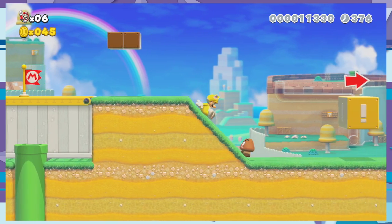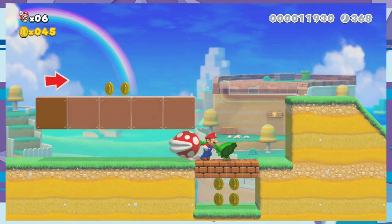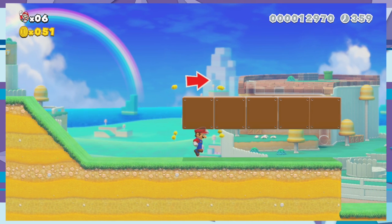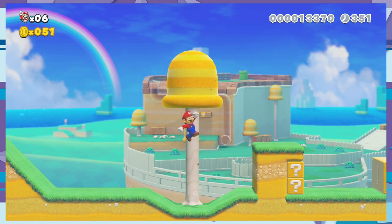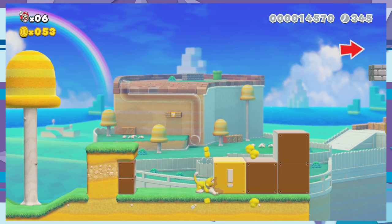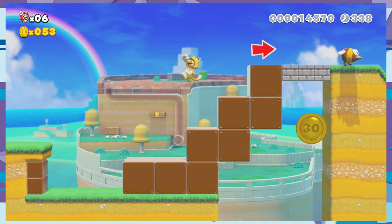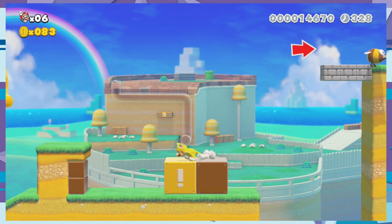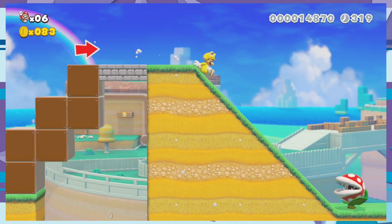I paid fifteen hundred dollars for it — which is actually accurate for how much a fursuit costs, the head is really expensive. There are a lot of things to add in this game and I think you have to unlock some of the assets — I was going around looking at what was available and there's a lot I didn't see that was in the trailer. Good job — if it wasn't for the fact that you could wall jump you would have been dead. We did it!